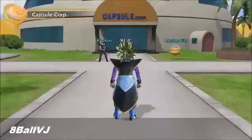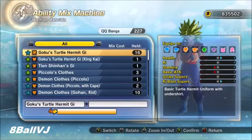After you get your clothes, you're going to want to go to Capsule Corp 4. If you don't know, Capsule Corp 4 is where you make your QQ bangs. You're going to go to the QQ bang mix place. Then you're going to mix the clothes you just bought - look for Beerus clothes and then Bardock's. Mixing any other clothes will greatly decrease your chance to get the QQ bangs you want.